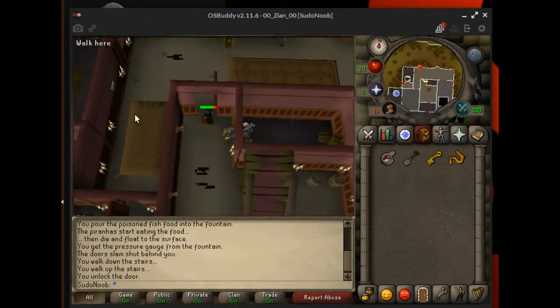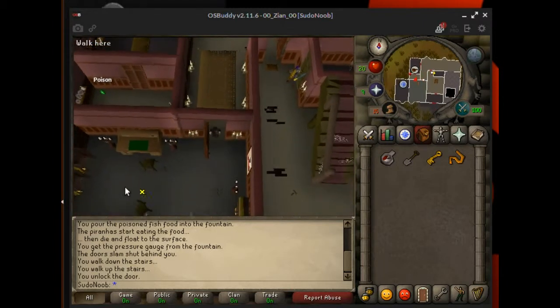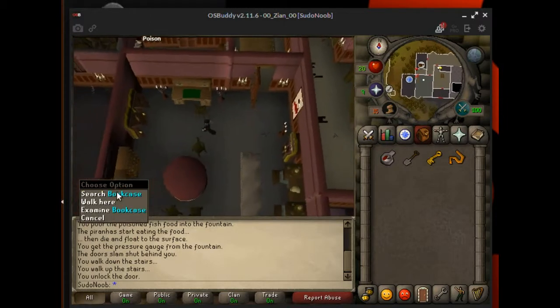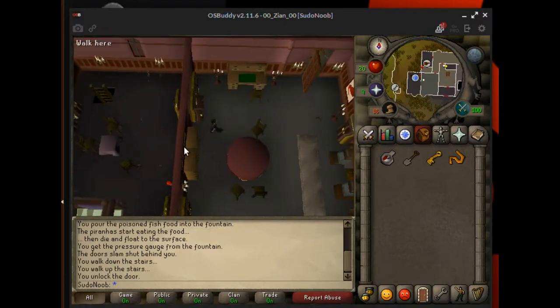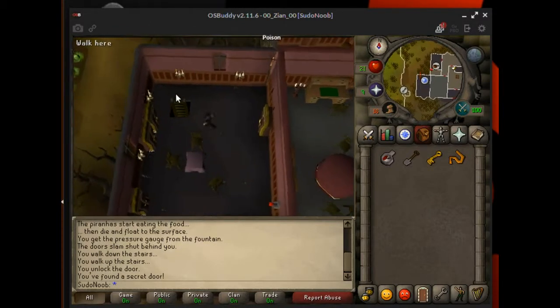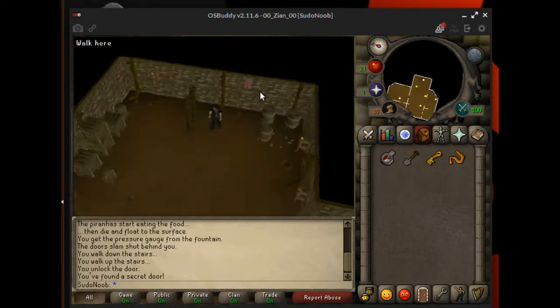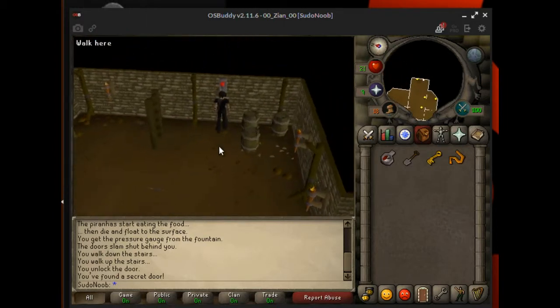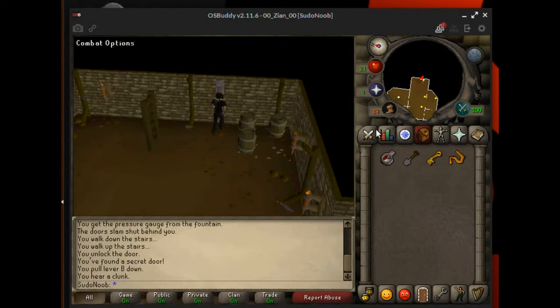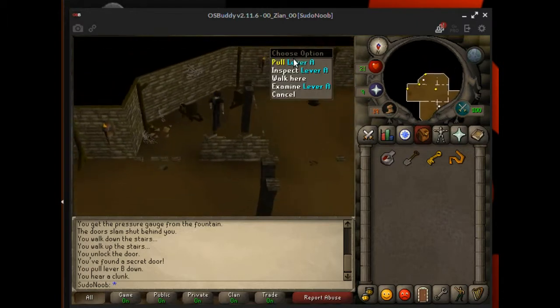Now you're going to want to head over this way. Search the bookcase in front of the table and you should go through. Go down the ladder over there. We're going to need to pull the levers in a certain order. This is lever B and you can see it's up, so we need to pull it down. Then go find lever A over here and pull it down as well.